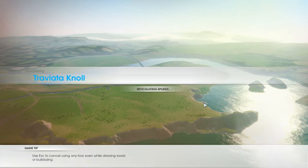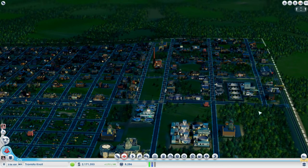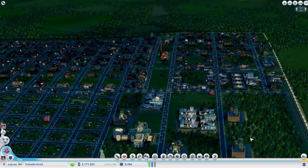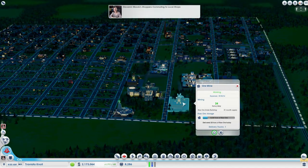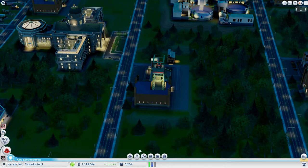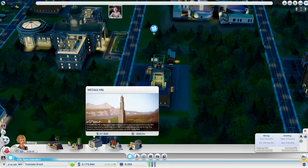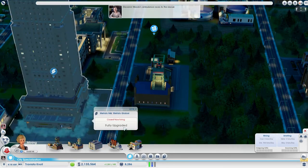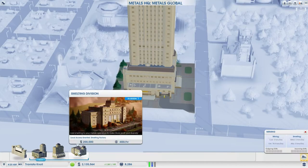As you can see, I've got two towns — Traviata Knoll and Giovanni Woods — are the two towns I have going on currently. Traviata Knoll is sort of the mostly industrial town. It's also doing ore mining, and we'll be providing alloy once we get to a certain level of ore extraction.